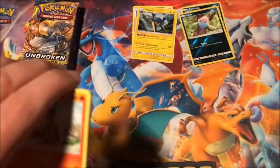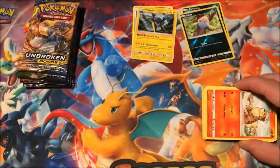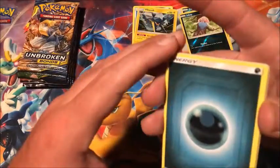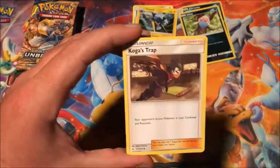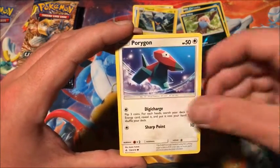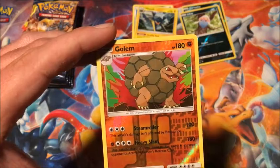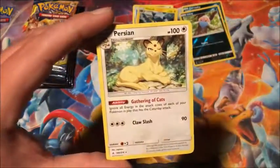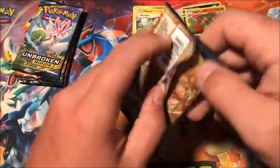Alright, third pack. We got Dark Energy, Devolution Spray, Togedemaru, Koga's Trap, Girafarig, Cubone, Riolu, Porygon, Inkay, reverse Golem — and that is a reverse rare, I think that's the first reverse I've pulled of this card — and the rare is a non-holographic Persian. Five packs left, one holo pull so far.